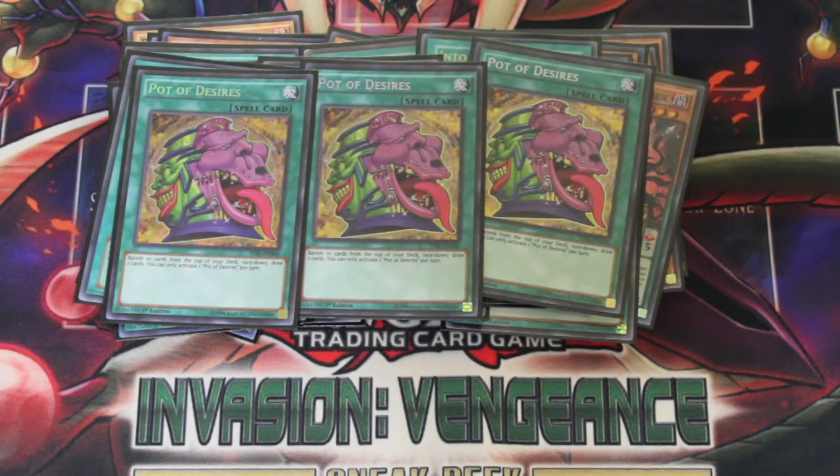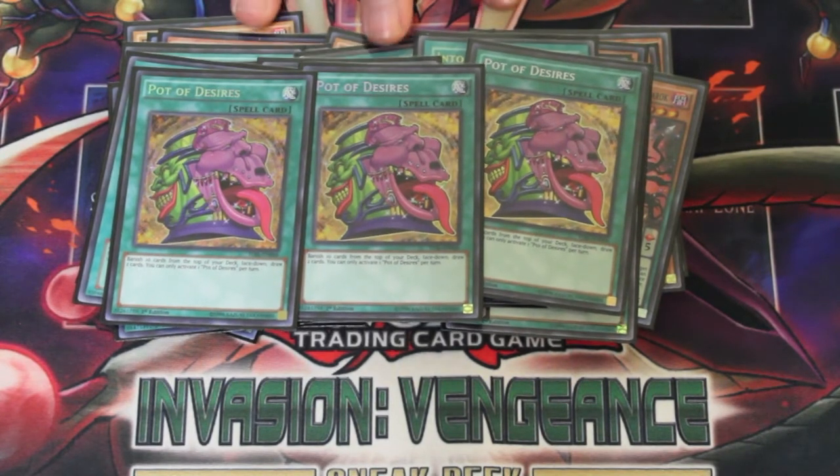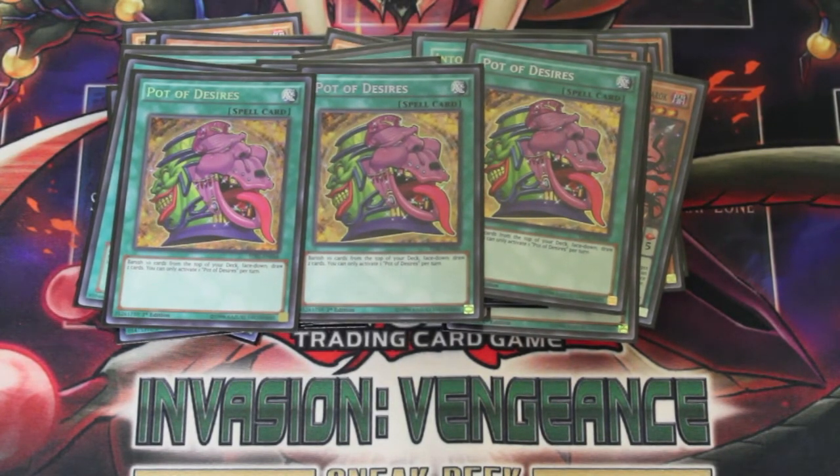One minor change: I got 3 Pot of Desires instead of 2 now. The idea behind it was that I wanted to try to simplify the deck — I wanted to run as many 3-ofs as possible so that if I do run Desires I can either banish multiples of it or get into more resources or more draw power. And yes, I had to make it the Secret Rare — none of this Ultra Rare business. This is my tournament deck, my baby. I had to go all out.